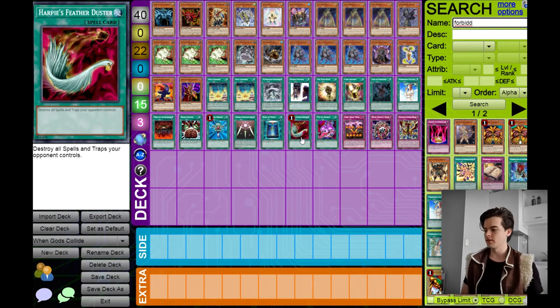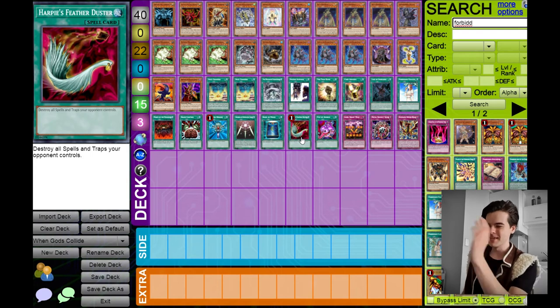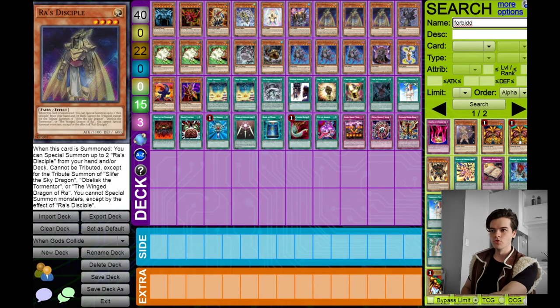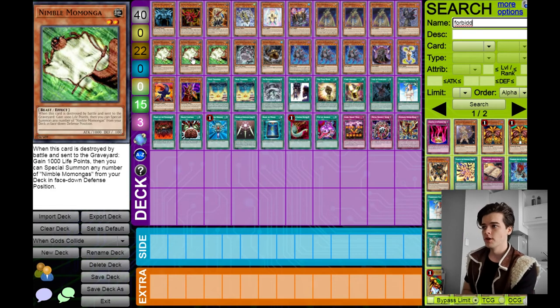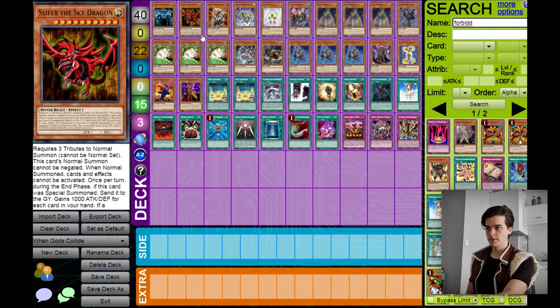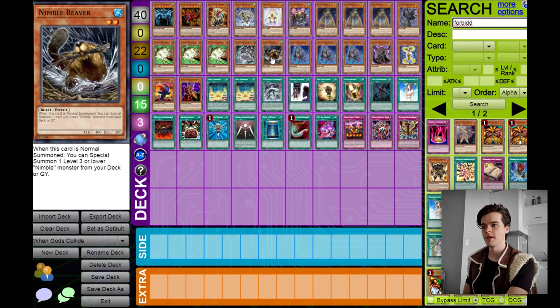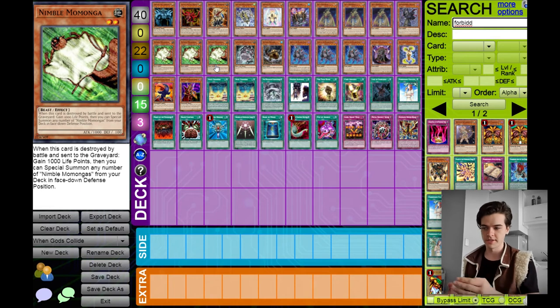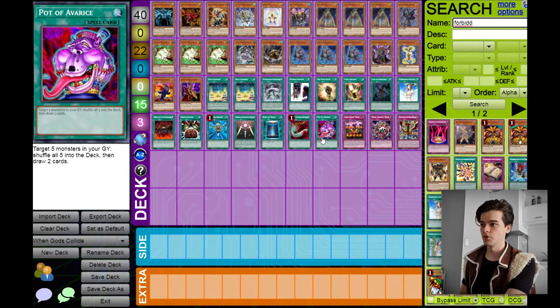Harpie's Feather Duster — you gotta have it. This is the best card to come with the structure deck; it destroys all spells and traps, a staple card. Pot of Avarice is fantastic for this deck because you will very quickly get five monsters in the graveyard. That uses up resources to get you to Pot of Avarice. When all your Nimbles are in the graveyard and all your Disciples are in the graveyard, Pot of Avarice puts them back in the deck — three Disciples, two Nimbles, because you can special summon a Nimble from the graveyard using Nimble Beaver. It gets your tributes back and lets them use their effects to special summon the rest from the deck, plus lets you draw two cards to get closer to your Egyptian god.